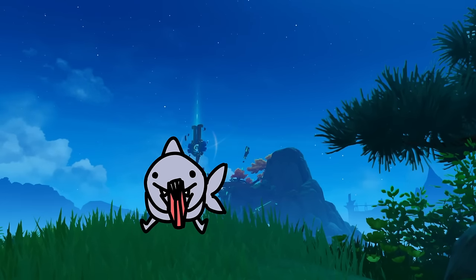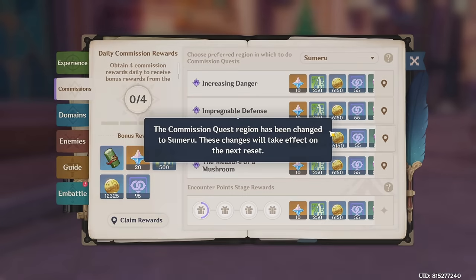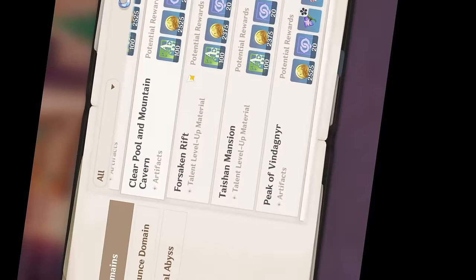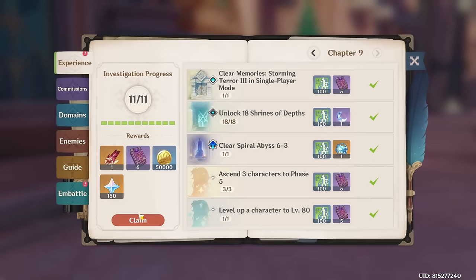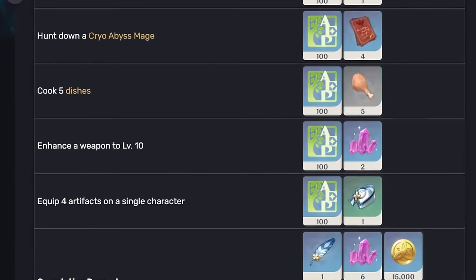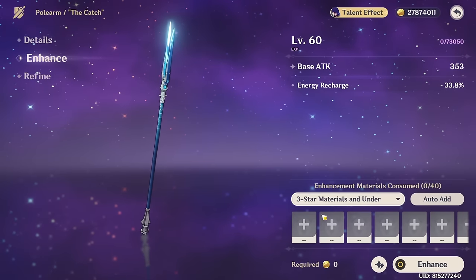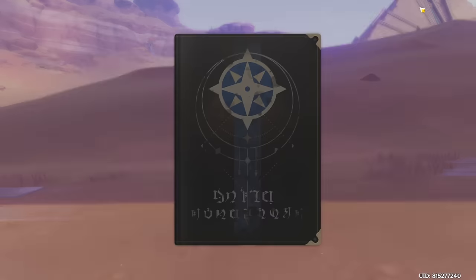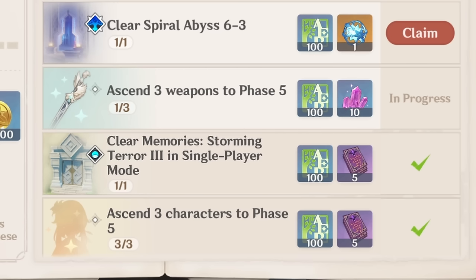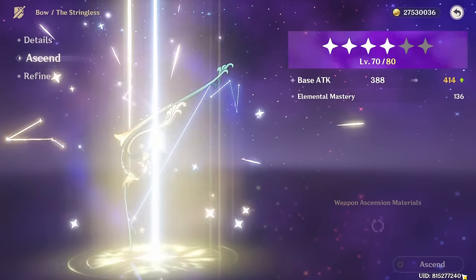Next on the list, we have the Adventurer's Handbook. This is where you change your daily commission area, check on boss respawns, and wait for essential materials to come into rotation. But it's also where you access your Chapter Rewards. There are 9 chapters in total, rewarding primogems in increasing amounts — up to 900 primogems total, along with 2 standard wishes and Shrine of Depths keys. A lot of these tasks are really simple and wouldn't take more than a couple of minutes. A tier.